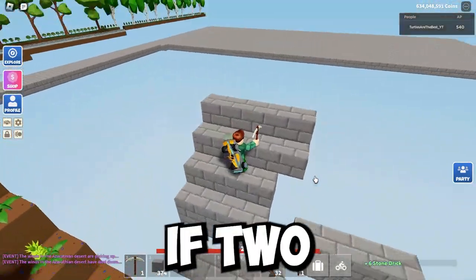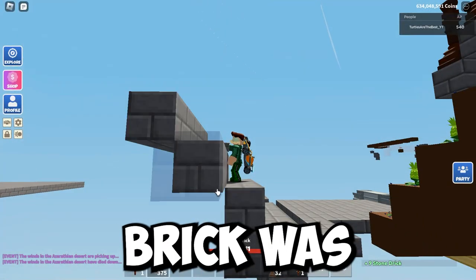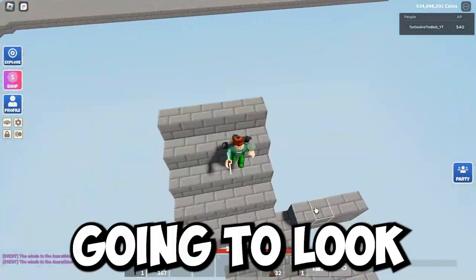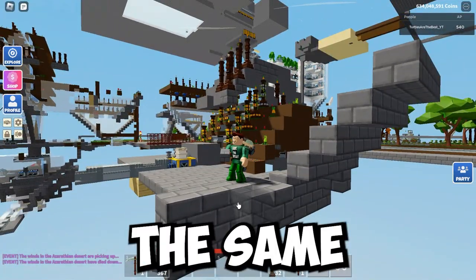So imagine if this stone brick was grass — it's going to look like this. Then for the other side, you're going to just do the same exact thing.